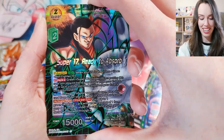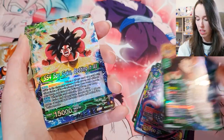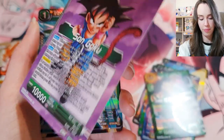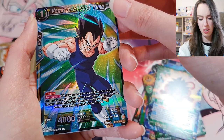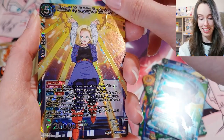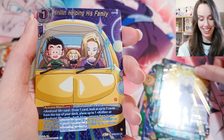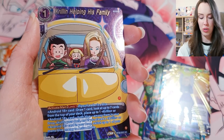Android 17, Ready to Absorb — a leader card. SS4 Son Goku, Betting It All — yep, that's the leader card, my mistake. We got Vegeta, Buying Time — that's actually really nice, I love that. Android 18 SR, Helping Her Husband — oh, that's sweet, that's really nice. Krillin, Helping His Family — this is a silver foil, I believe. We got Son Gohan's Spirit of Resistance. And behind it — SS Blue Gogeta, Blistering Barrage — damn, that is absolutely gorgeous.